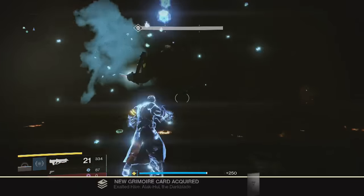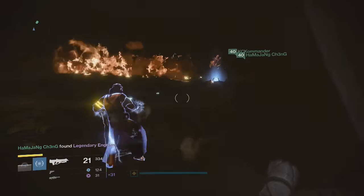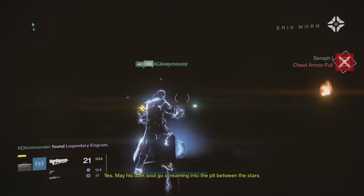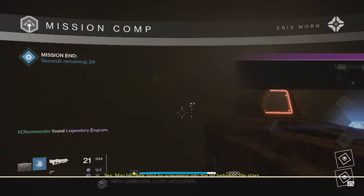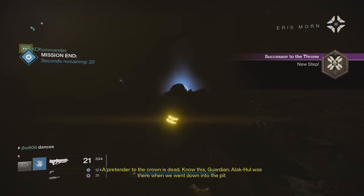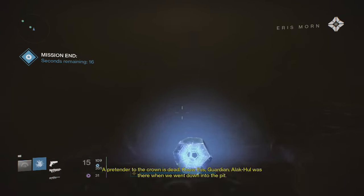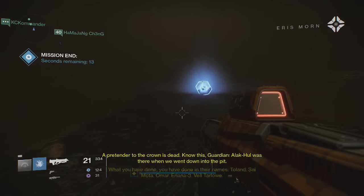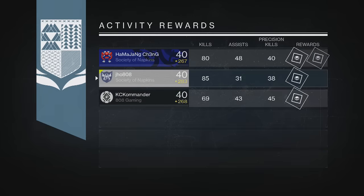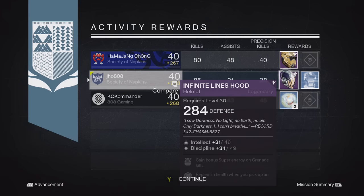I've been grinding a bunch of Taken King content since it came out and I've been trying to increase my light level and get some good gear to prepare for the Kingsfall raid coming out tomorrow. Right here you're getting a chance to look at my Nightfall reward for my warlock. From the Nightfall I was able to pick up a legendary helmet called the Infinite Lion's Hood — nothing exotic, nothing too special. It only ended up having 284 defense on it and I was pretty bummed; I kind of wanted an exotic from it.